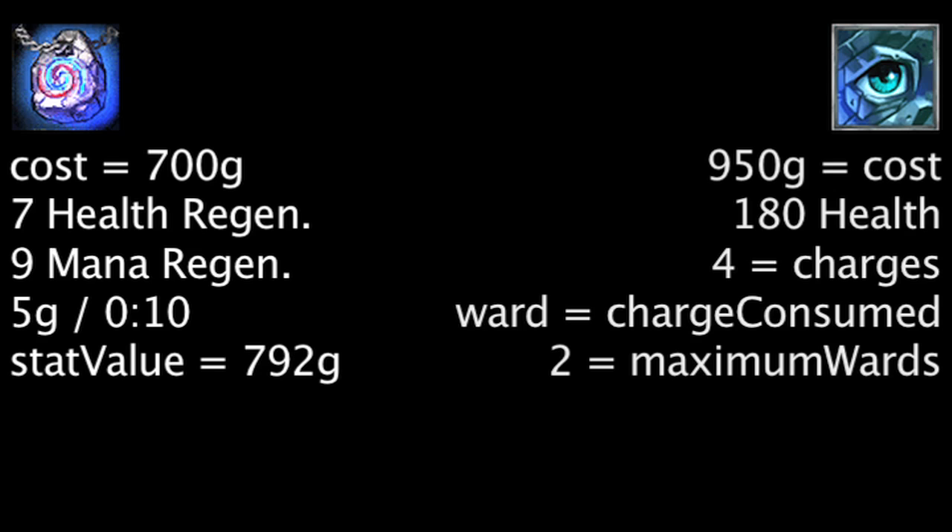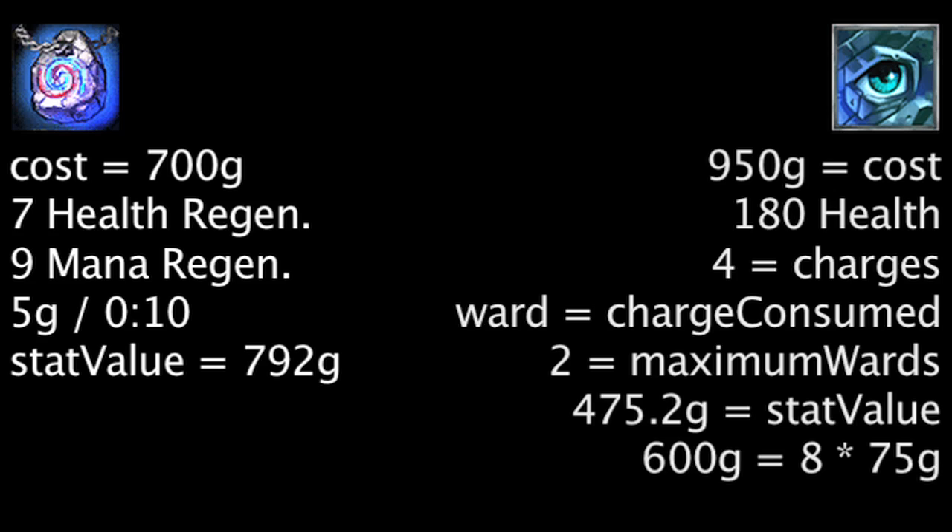Based purely on stats, one is saving 92 gold on a Philosopher's Stone and overspending 474.8 gold on a Sightstone. In order for one to make up the 566.8 gold difference, they must place 8 wards with a Sightstone. However, one will be generating gold over time with a Philosopher's Stone, so we should take that into account as well.